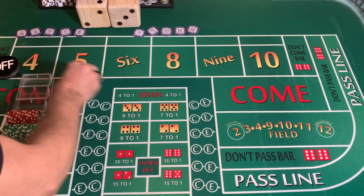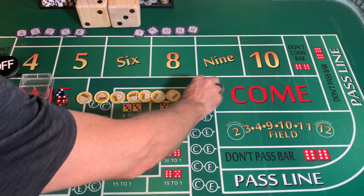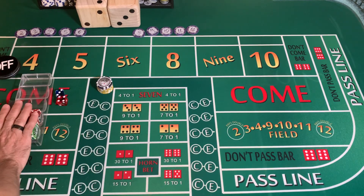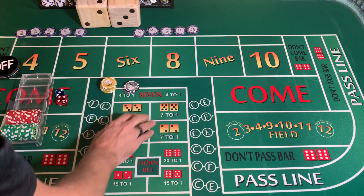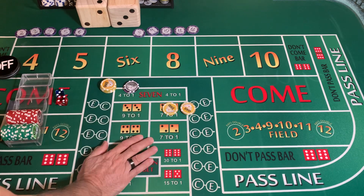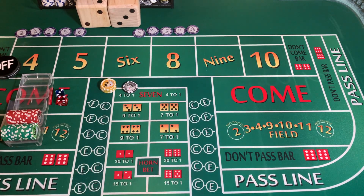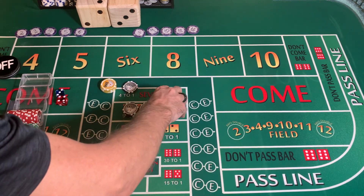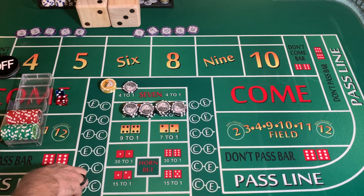Our current profit right now is $7,600 plus our $600 original bankroll. What I want to do is, for one shooter and one shooter only, I'm going to take $2,000 off of here and get 20 black chips — that's $2,000.